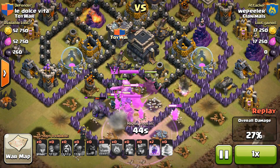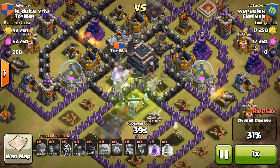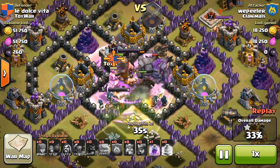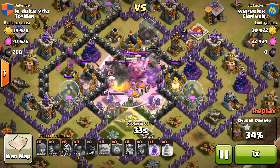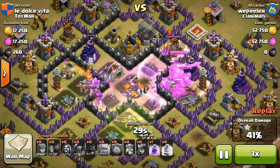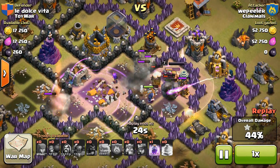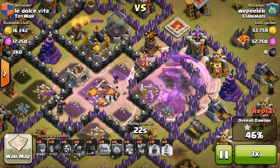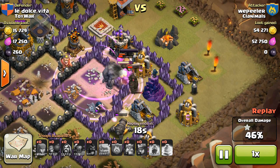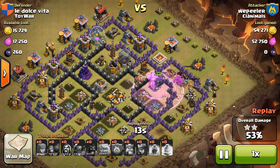And then here comes the mayhem. We drop a jump spell and we're able to get everybody over into the middle, take out the two X-Bows, and absolutely drop the hammer on this town hall. There's one star at 33%, and they still have basically almost everybody alive in the middle with those wizards — cleaning up house. Golems on this hand side, dropped another rage. The Iron Fist from the Barb King worked into the Hidden Tesla, and we move into this part of the base to take out a few more buildings to get that 50% and the two stars. That's a really, really nice raid.